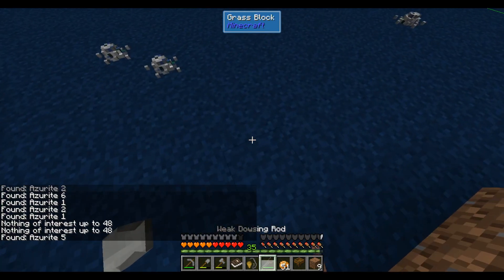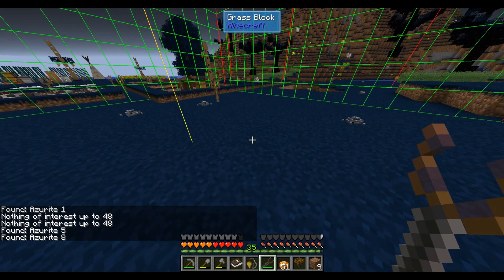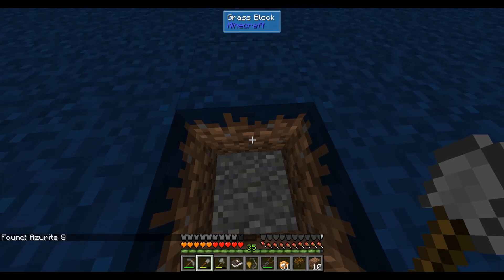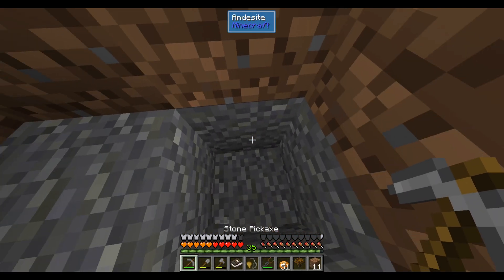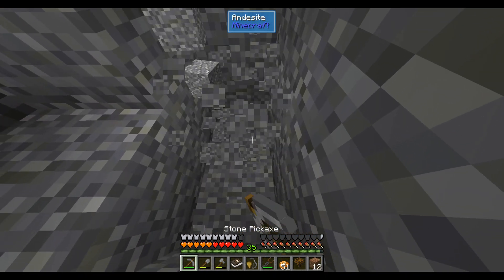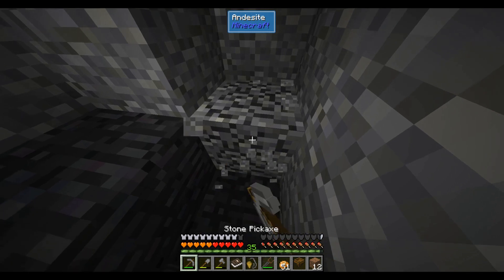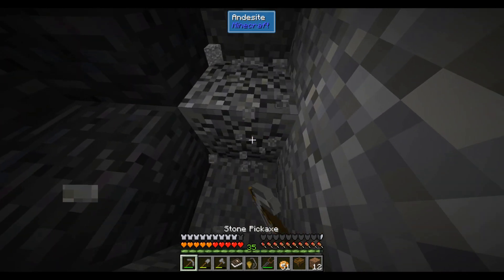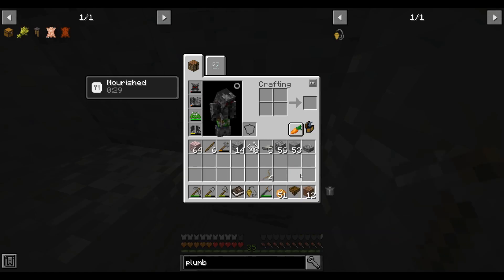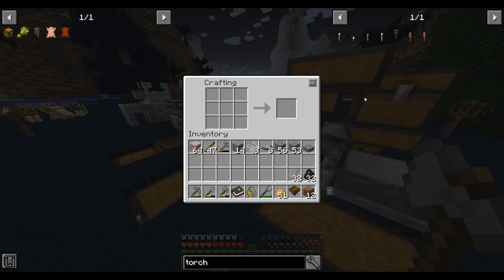You can dig around a little bit, look for the center of the vein, which looks to be here. So we turn off chunk borders and dig here. I don't know how deep it is, but usually I just do a spiral staircase pattern and work my way down to it. I'll do some digging — oh, let's see how close it is. Actually, I forgot to bring torches, so let me go get some so I can see. I'll be right back.